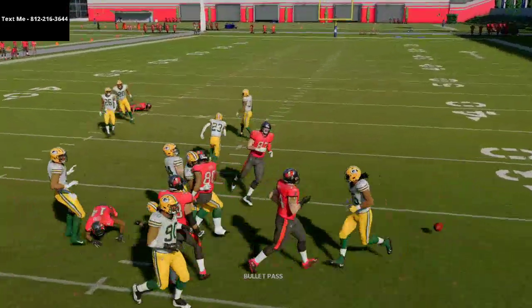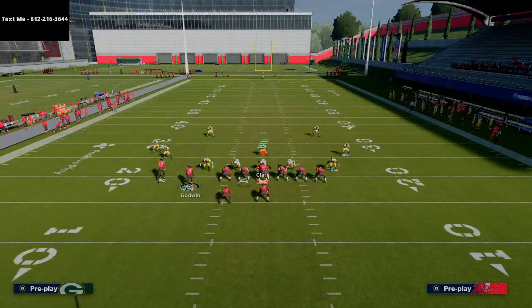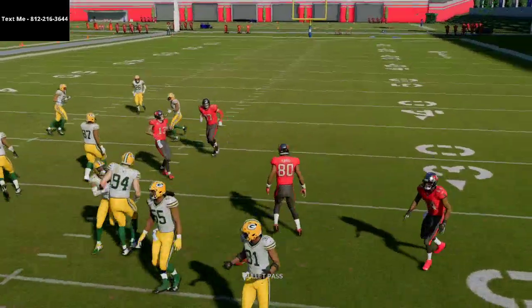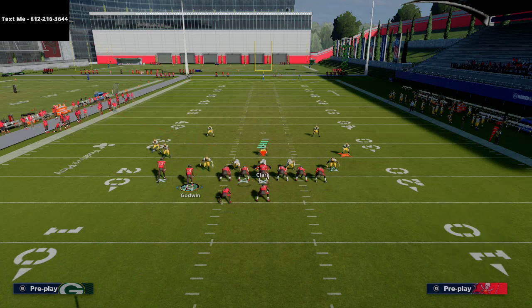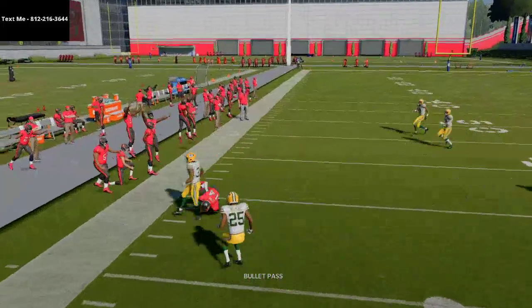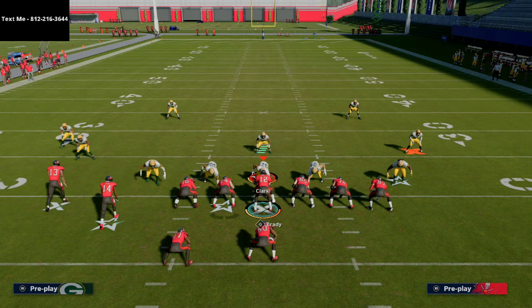This motion right here will kill people — they will not be able to stop it, you can hit it over and over again. This formation becomes borderline the best offense in the game if you can get a slot apprentice and tight end apprentice, or a hot route master quarterback. You can do a lot with this motion. There are so many things you can do from this formation — we're going to get into a lot more of them.